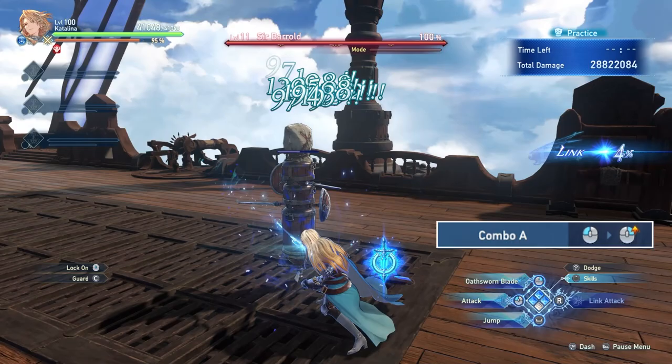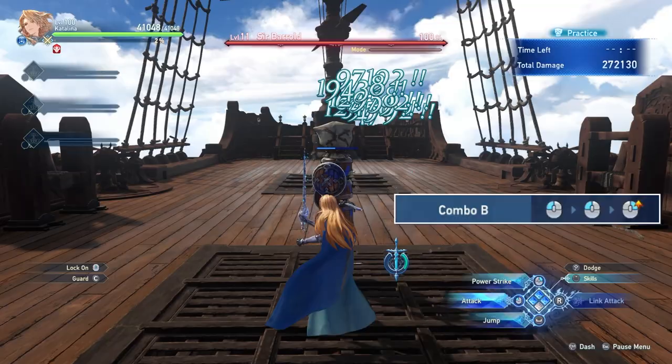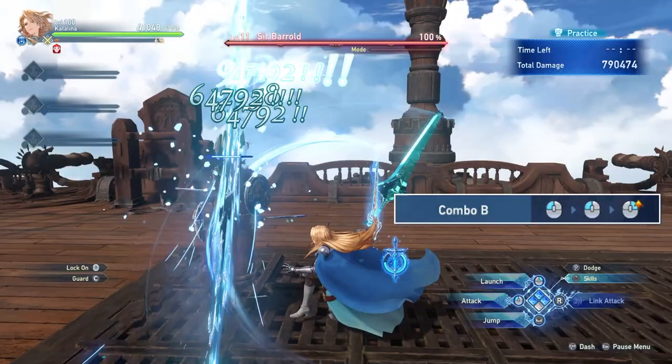The best way to generate 2 segments at a time is going to be 2 light attacks into a heavy attack. So it will look like this: light attack, light attack, heavy attack.